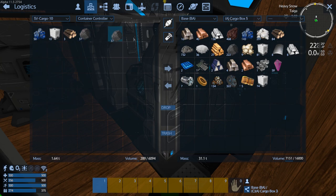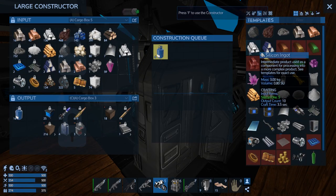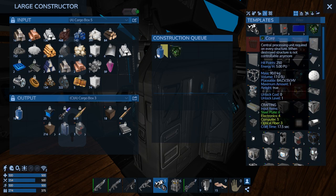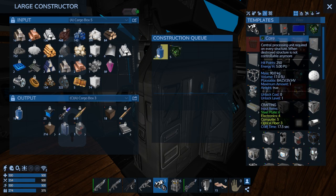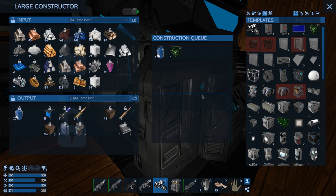Iron will get used up really fast with bullets, so one more - okay I think that's good. We should also make some cores and take some cores with us. Always have like a stack of cores with you - it's a good practice.